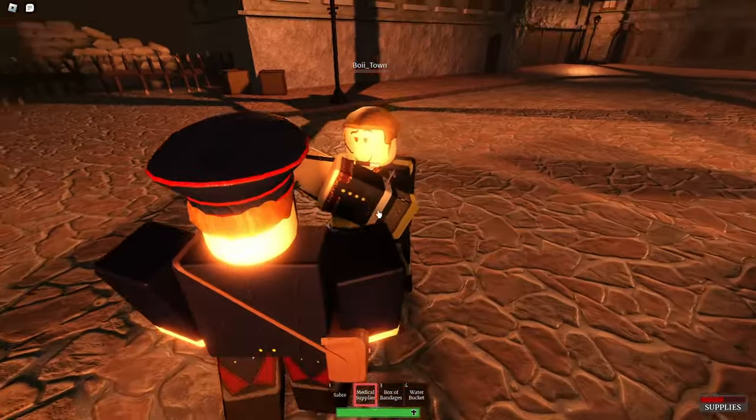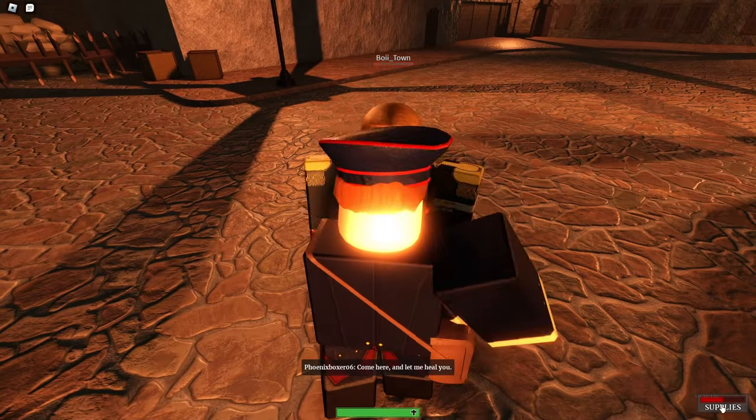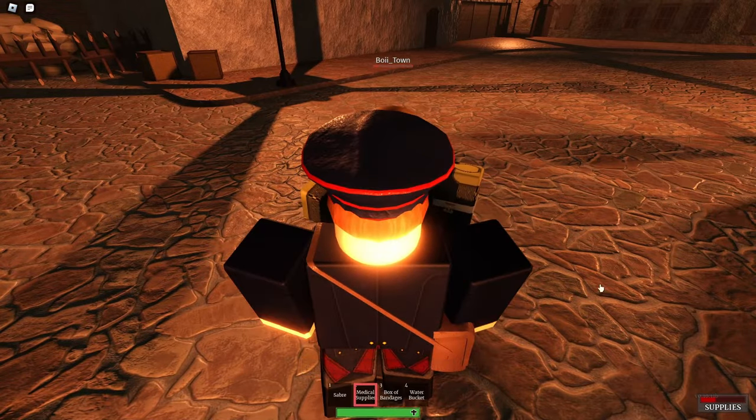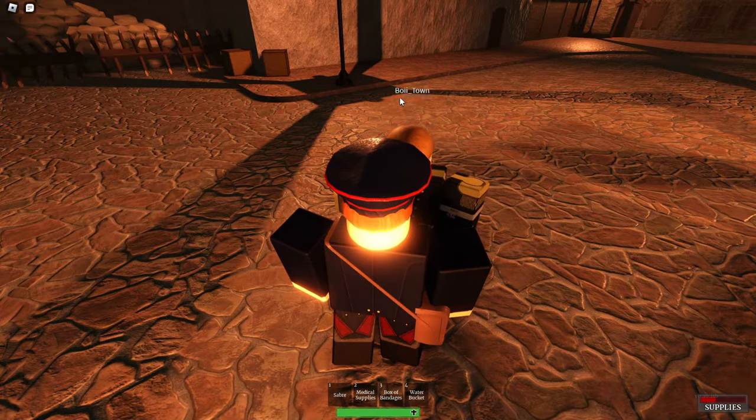First, the bandage. The bandage is very simple. The moment you see that your supplies at the bottom right slightly go down, it means you've successfully given them the bandage and their HP will gradually go up just a little bit.